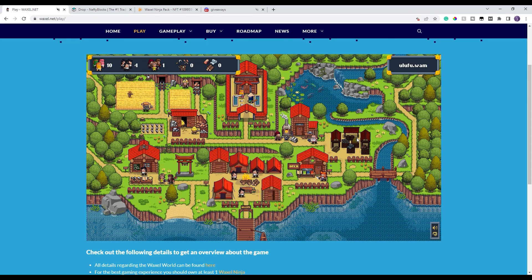Last but not least is the market, which takes you directly to AtomicHub — the secondary market — where you can browse all available items. What you should also notice is all these paths going in different directions around the map. I have a sneaking — unconfirmed — suspicion they'll lead to different parts of the Waxel World, suggesting expansion is coming.